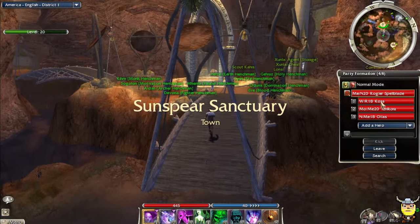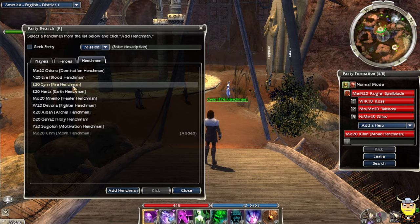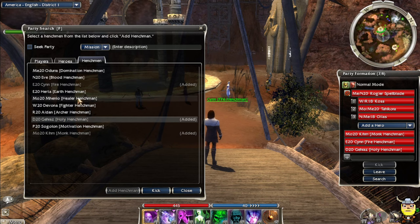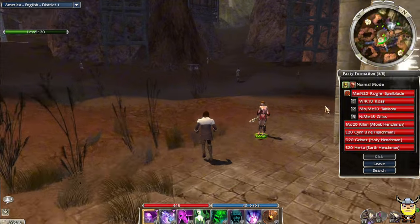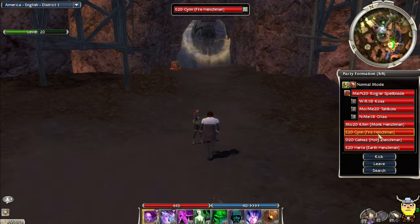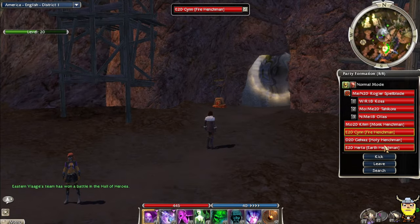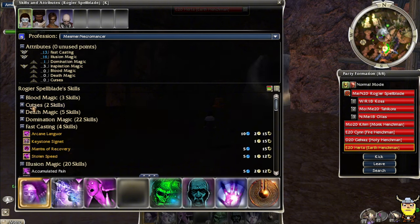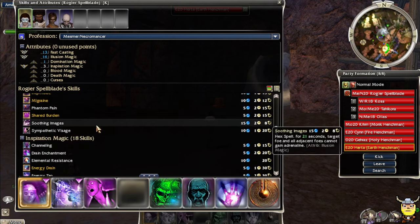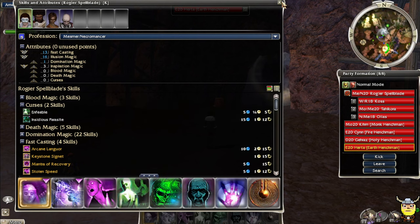I'm going to limit myself to only three heroes, as you were only able to when the game first came out. I'm going to grab another monk and we need some nuking - there's an Earth hero too. I think we have a pretty good team here, maybe even better than the one we were using. I'm hoping to find another Mesmer Elite on this journey, and I'm excited to try out Cry of Pain.